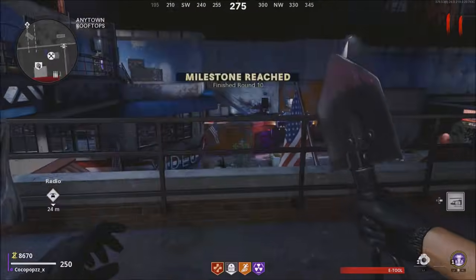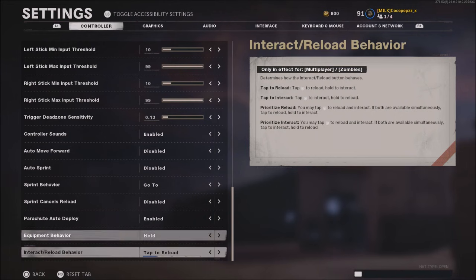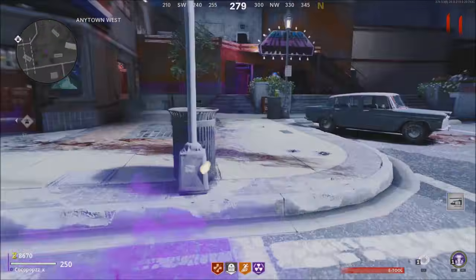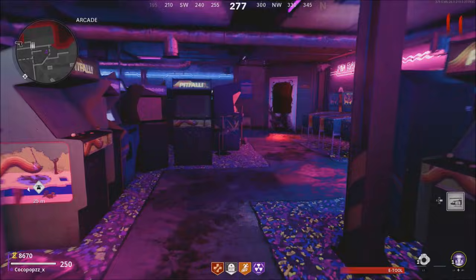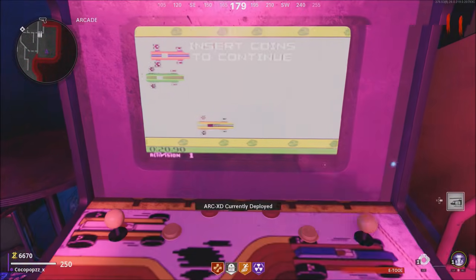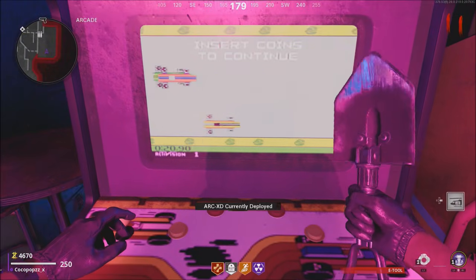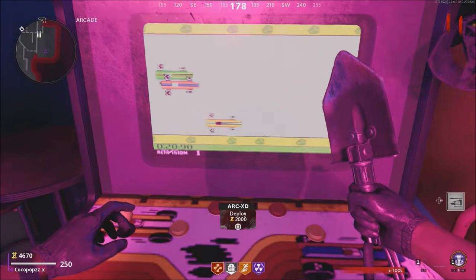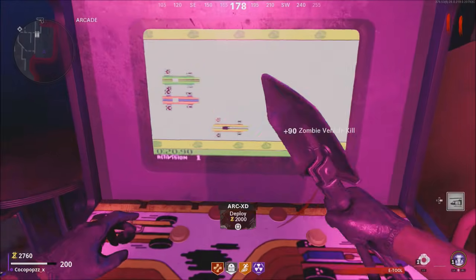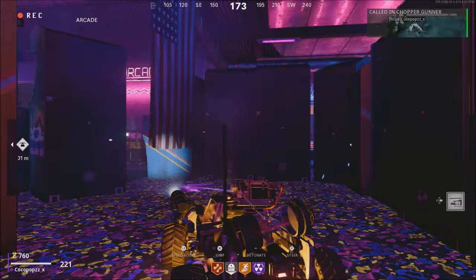Now, you're going to get yourself enough salvage. What I like to do — once we get ourselves the chopper gunner — is go down towards the settings, go down towards the controllers, and put it on tap to interact. I'm going to make my way over towards the machine and simply tap it, then a split second later pull out my chopper gunner. I've tried doing it a little bit later, but I actually do it quicker. The reason is so I go into the RC cart, and from then I just adjust and do it a little bit faster — that way you're not using your chopper gunner every single time and having to get yourself another one.